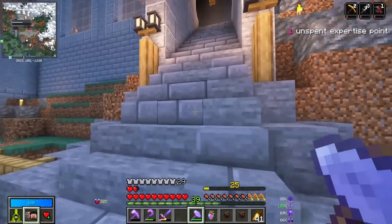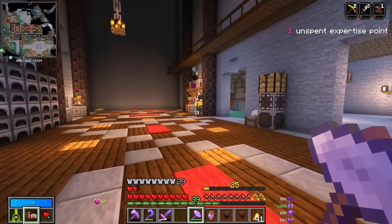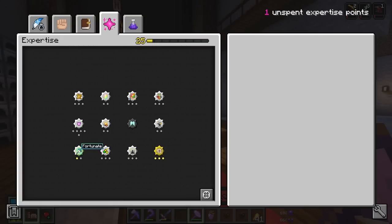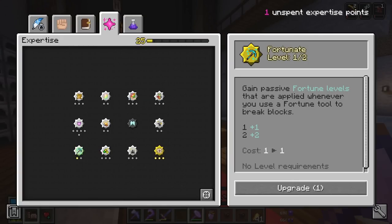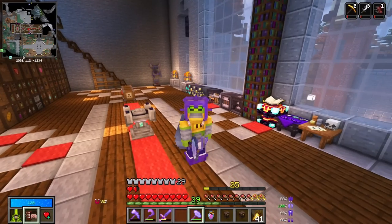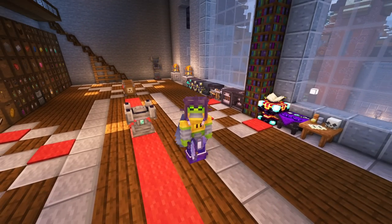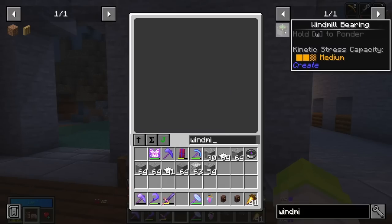With that last vault, I also got an expertise point because we hit level 25. I actually want to throw that expertise point into our last level of fortunate, which will give us fortune 5 — we are definitely going to need that here in just a second because we're going to need some pogs for Create.